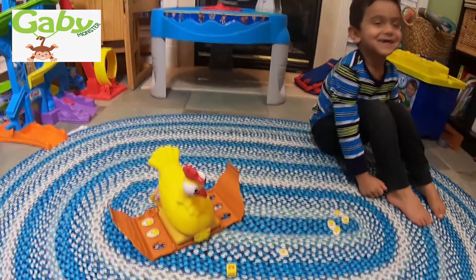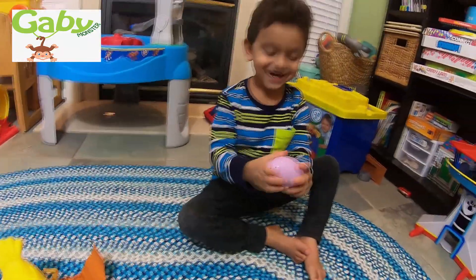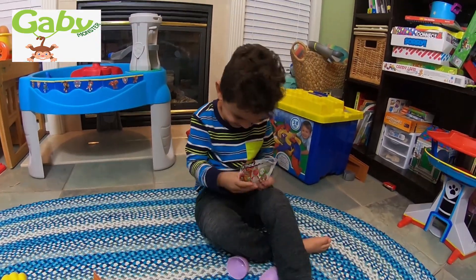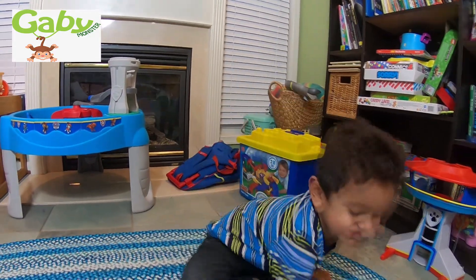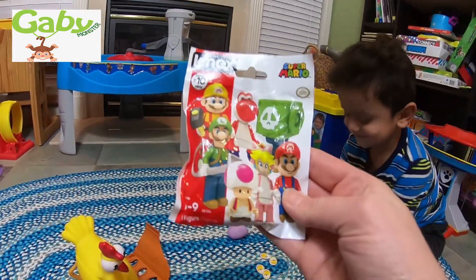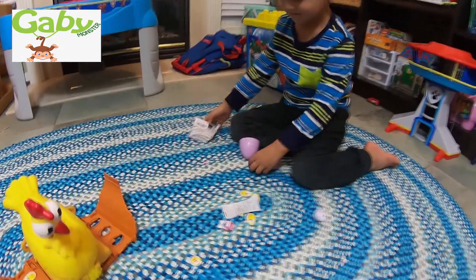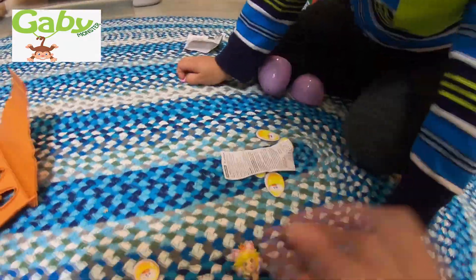Gabriel, look behind the chicken - I think it hatched a big egg. Look! What is it? Oh, it's a big purple egg. What is it? A Mario blind bag! Open it, let's see what it is. A Mario blind bag - look inside. What was it? What is it? It's Princess Peach! Oh it's Princess Peach, and you have to put her together.